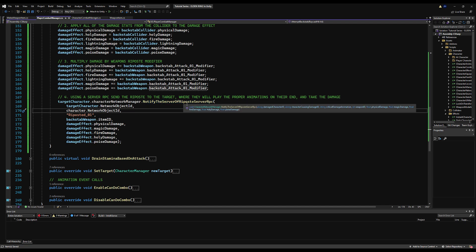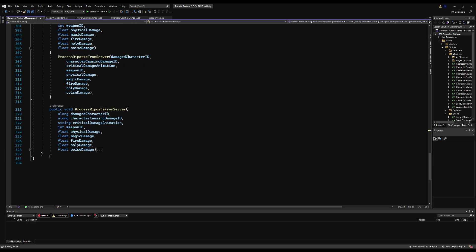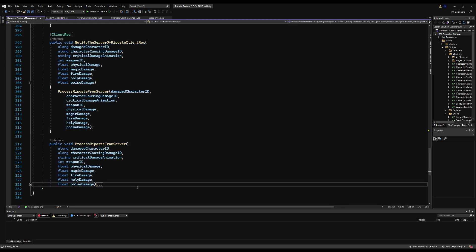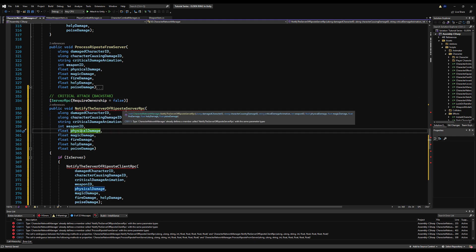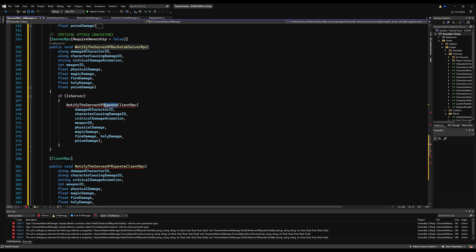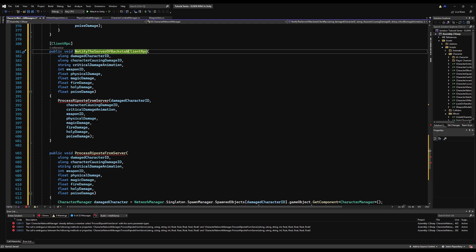Let's change notify the server of riposte server RPC to notify the server of backstab RPC. We can copy nearly everything — just change the name and a few final details. The function becomes critical action backstab, with notify the server of backstab server RPC. We need the weapon ID, the character being damaged, and the character doing the backstabbing. Paste it in, change the client RPC to notify the server of backstab client RPC, and process riposte from server becomes process backstab from server.